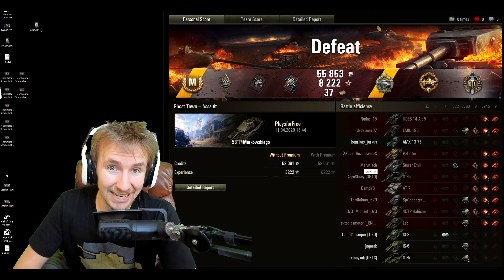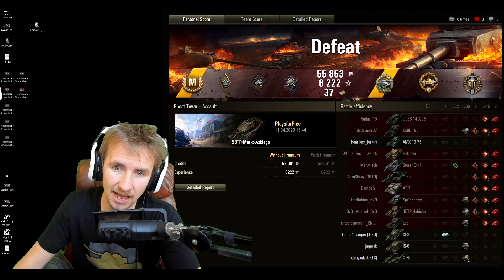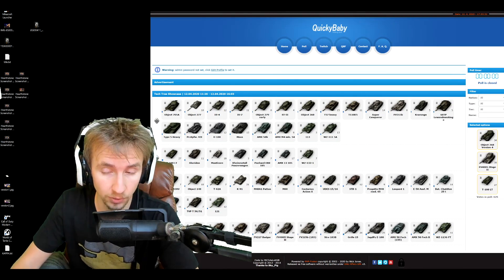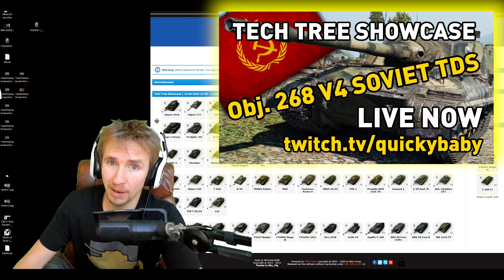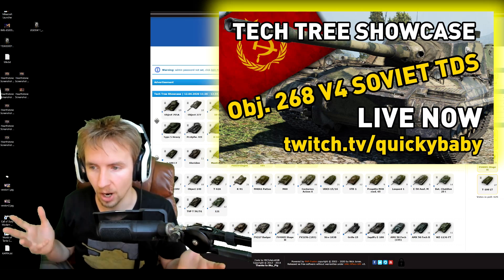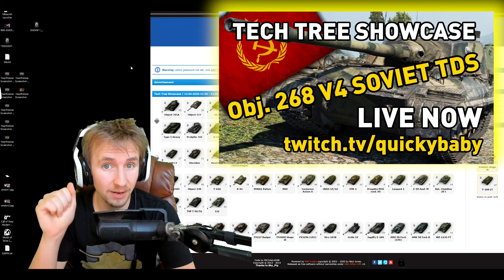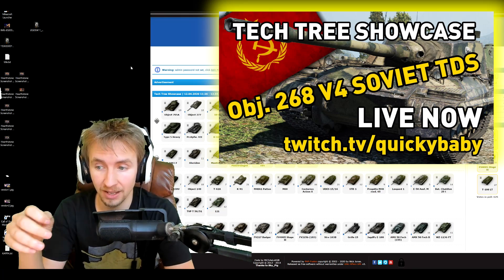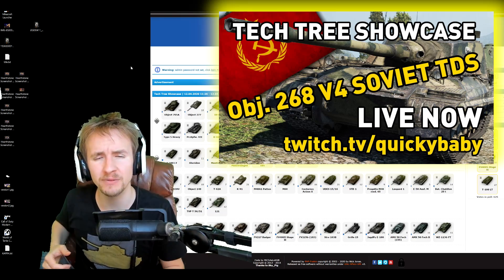Anyway, that's it for today ladies and gents. I hope you enjoyed this one — if you did, give it a thumbs up; if you hated it, give it a thumbs down. If you're watching this video as it's released on Sunday, it's time for another World of Tanks Tech Tree Showcase on twitch.tv/quickybaby. This week most of you have voted for the Object 268 Version 4 — probably the most powerful tier 10 tank destroyer in the game. Come along as I showcase the entirety of the tech tree, so you can see why this is one of the meta picks and why the 268 Version 4 is still packing a win ratio about one or two percent higher on average on the European server than any other tier 10 TD.